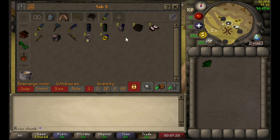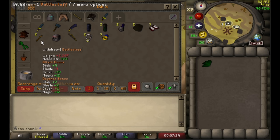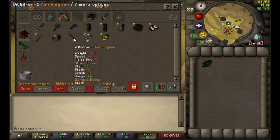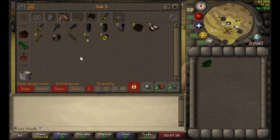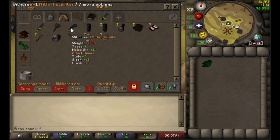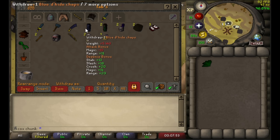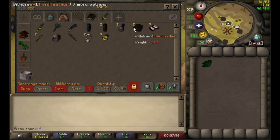This is the weapon and armor tab. We got the best-in-slot ring already for the whole chunk, the best-in-slot gloves for the whole chunk, best-in-slot mage weapon for the whole chunk. We have the unstrung longbow for probably the majority of our range training. We have rune dagger for when we get 40 attack. We have mithril scimitar for when we get 20 attack. These are the best-in-slot range legs as well, plus the studded, and these hard leather will become our best-in-slot range body in the chunk.